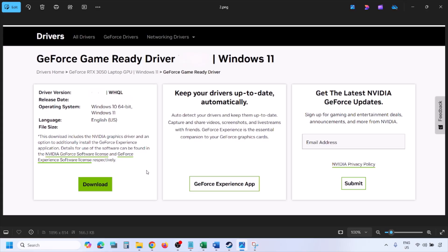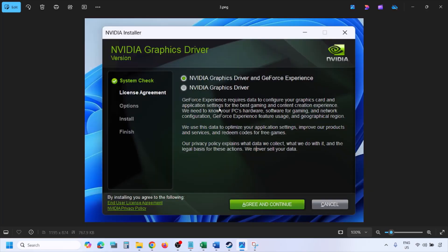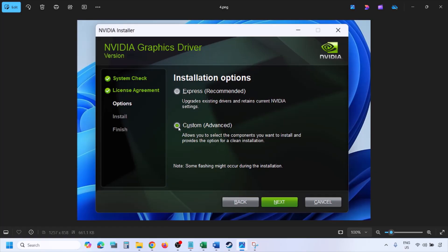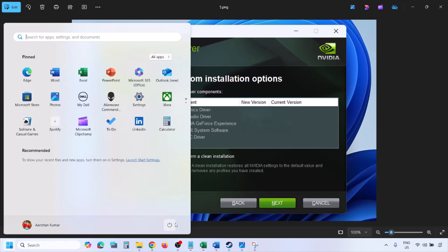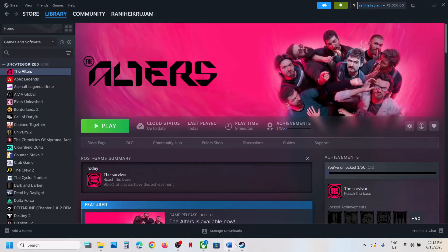Once the download is complete, run the exe file. Click Agree and Continue, then select the Custom option — by default Express is selected, so select Custom and click Next. Put a check on the box which says Perform a Clean Installation, then click Next and let the installation complete. Once the installation is complete, restart your computer and after the system restart, launch the game.